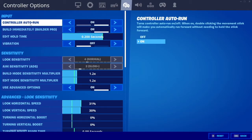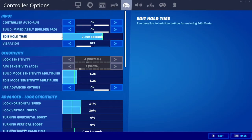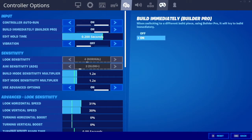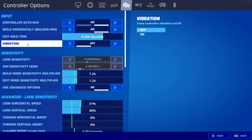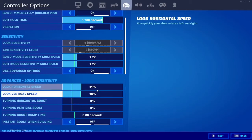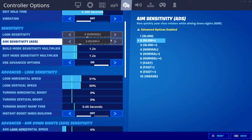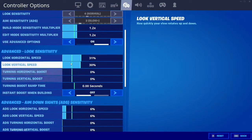Now going into controller options — for controller players on low sensitivity who want some low sensitivity settings, I'd definitely recommend these. I'd recommend having controller on, build immediately, and build pro on. Edit hold time I do not use — I have a custom bind for my edit. Vibration off, because as soon as you build it just vibrates your controller and gets really distracting. Build mode sensitivity multiplier 1.2, edit mode sensitivity multiplier 1.2. I use advanced options — I used to have my aim sensitivity ADS as one because it tracks onto people so easily, but I feel you can do a lot more with advanced options.